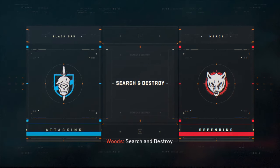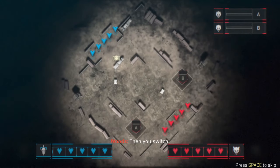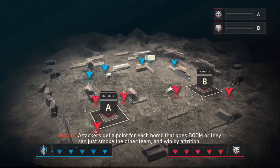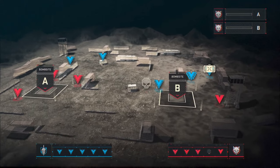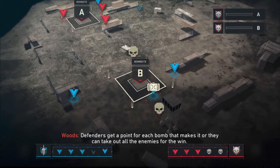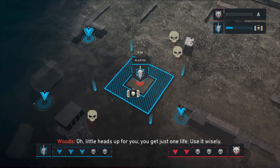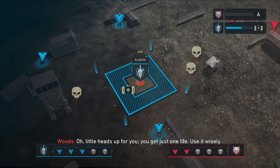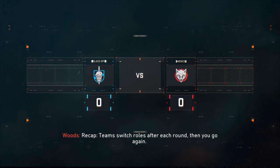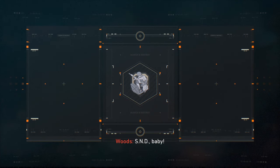Search and Destroy: one team plants bombs, the other team finds them — if shit goes boom, then they switch. Attackers get a point for each bomb that goes boom, or they can smoke the other team and win by attrition. Defenders get a point for each bomb that's defused, or they can take out all the enemies for the win. Little heads up: you get just one life — use it wisely. Team switch rolls after each round, then you go again. S&D, baby.